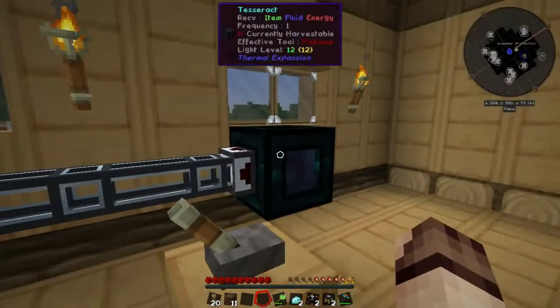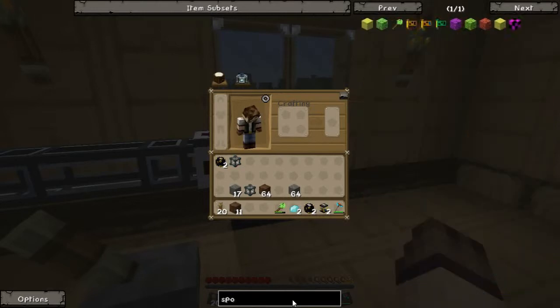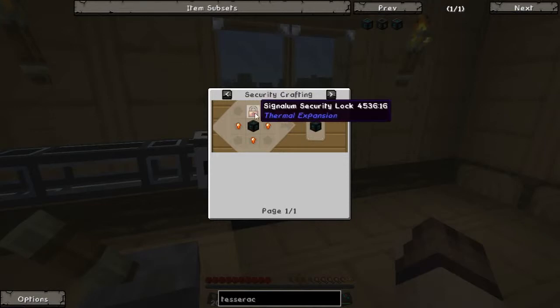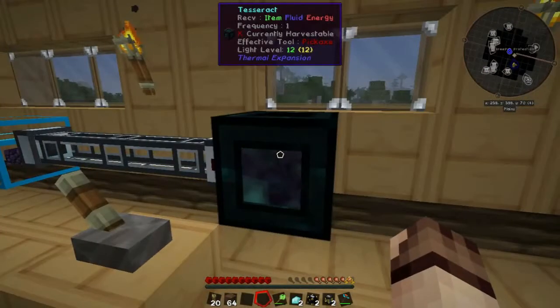The Tesseract by default is a public device. There is a private version by changing the crafting recipe for the Tesseract, giving you the ability to have a private Tesseract which can only be used by you, or in protected mode by other people that you trust.